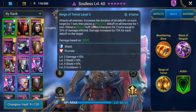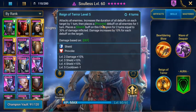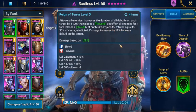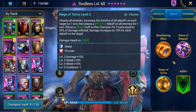His Reign of Turn attacks all enemies, increases the duration of all debuffs on each target by 1 turn, then places a Provoke debuff on all enemies for 1 turn. It also places a Shield buff on this champion for 2 turns equal to 30% of the damage inflicted.